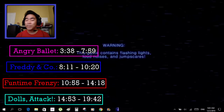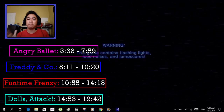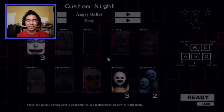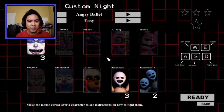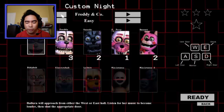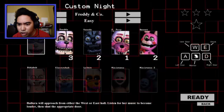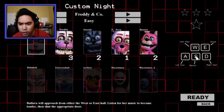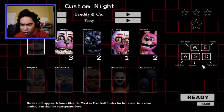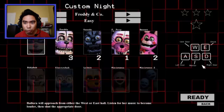I just noticed it because I accidentally pressed escape a while ago and it exited the game. Pressing Custom Night — look at this: Angry Ballet, Freddy and Co., Vent Door, Shock, Left Door, Monitor, Right Door, Left Door. So this will really be different.